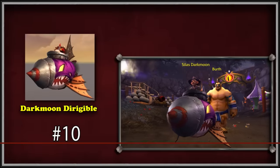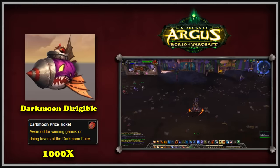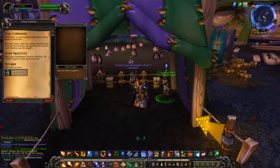To start us off at number 10, we have the Darkmoon Dirigible mount from the Darkmoon Fair. This mount was added in patch 7.3 of Legion and would cost players 1,000 Darkmoon tickets. The Darkmoon Fair is a monthly event that occurs on the first weekend of every new month and persists for a week, then vanishes until the next month, repeating this all year round.